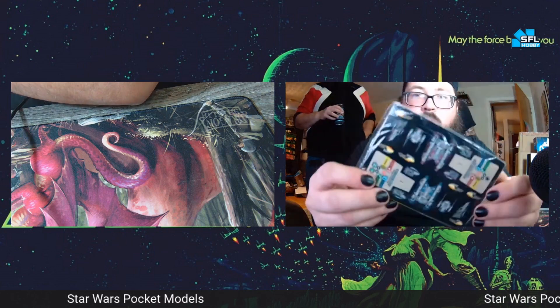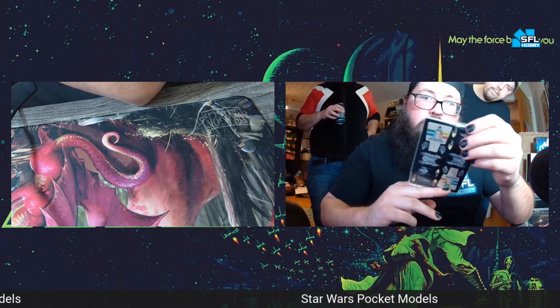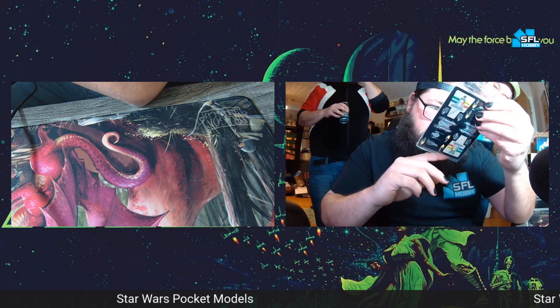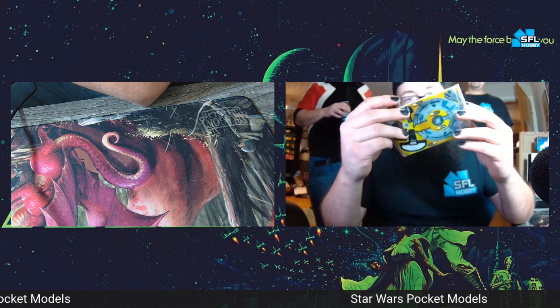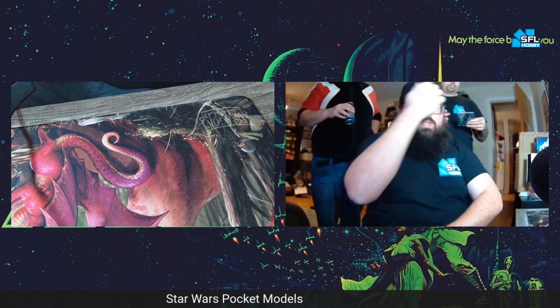And here are the pocket models right there. Can you tell which ones you got? It looks like it's from the droids — that looks like a droid control ship. That looks like it's from aliens. Look at that.